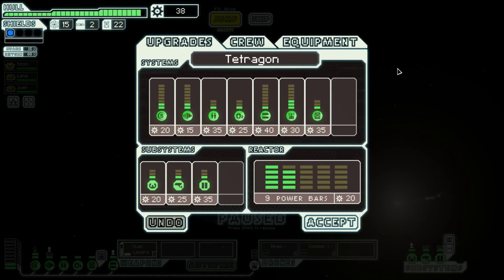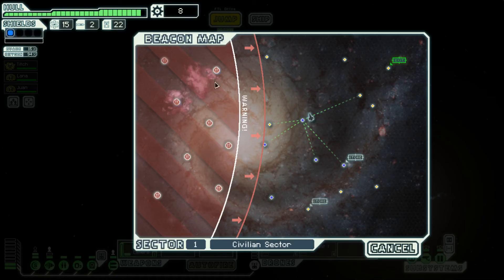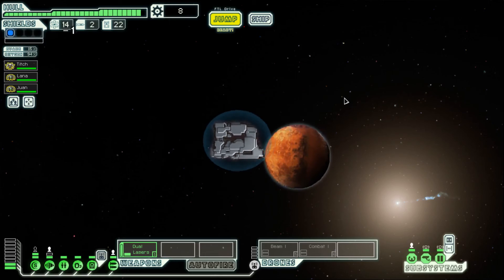They're dead. We got three fuel, one missile, and 24 scrap. We upgrade the drone system again so we can now run both drones, but we'll have to take power from somewhere else. We decide to take power off the clone bay since we don't use it in actual battle — though we'll still need to buy another power bar eventually. Let's make another jump.